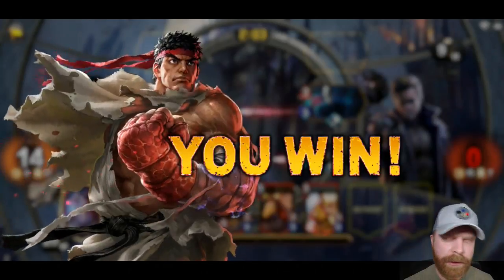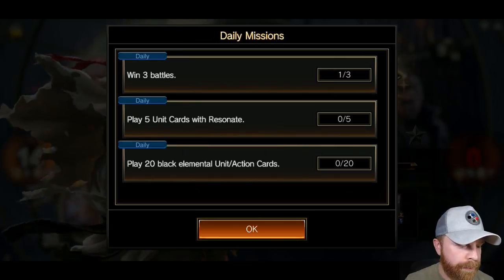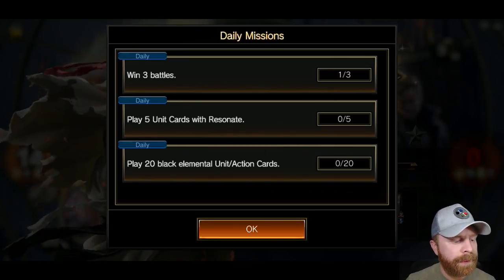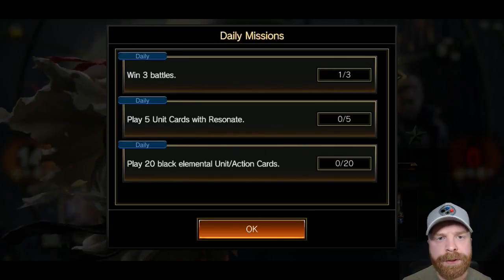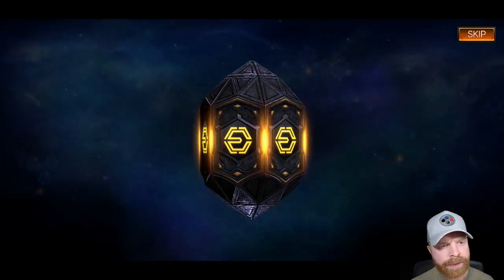That's pretty much the gist of it — it took maybe a little over two minutes. You can see in the daily missions: win three battles, play five unit cards, play 20 black elemental cards. There are daily missions which also help you get rewards.